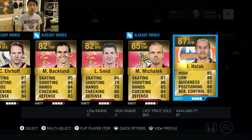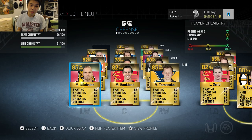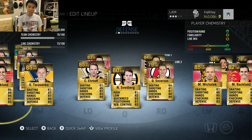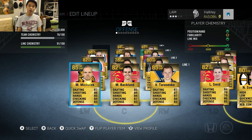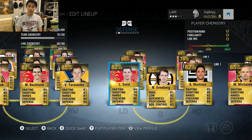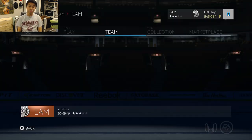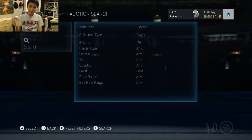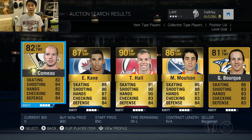Here is the final roster I was able to build with the 125k pack. I got a lot of left defensemen, but that doesn't really affect things — I've put left defensemen on the right side before. For a missing left wing spot, I'm going to go to the marketplace auction house and buy a random left winger, whatever I get at gold level or above.